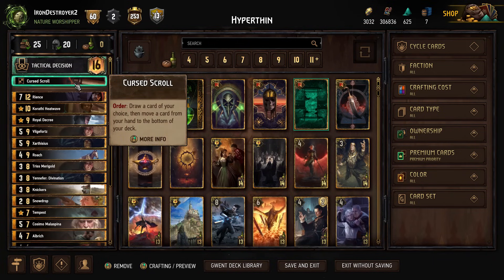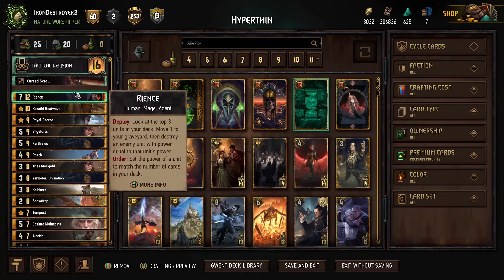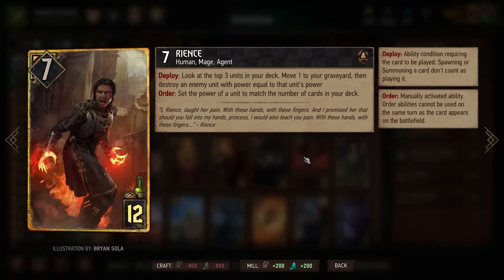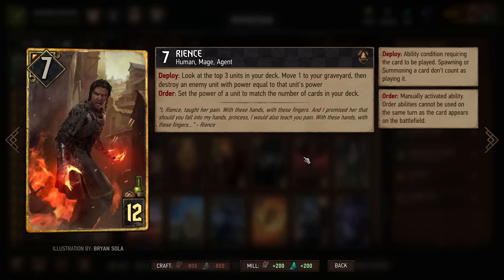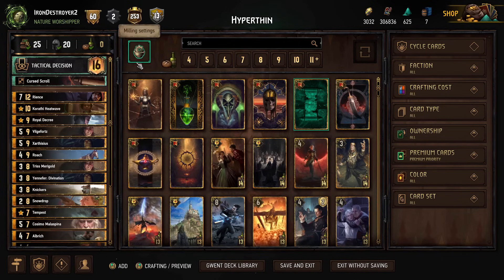We are playing Cursed Scroll — the deck really benefits from having more consistency. Then we have Rience, our big boy. I have in the past made Rience decks where the point was to Eithné Quack Rience out of the deck immediately. This time we're actually just going to do Rience Rico, because you just mix it up and Eithné Quack is a little worse than it used to be.